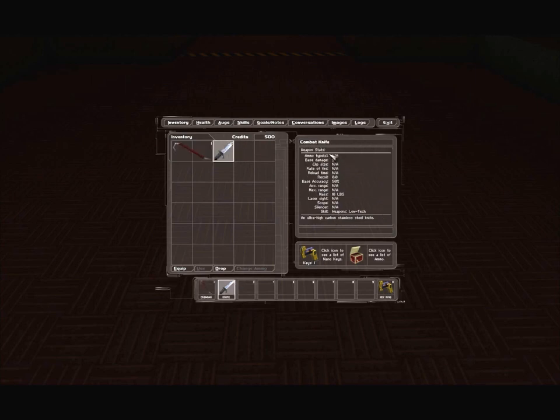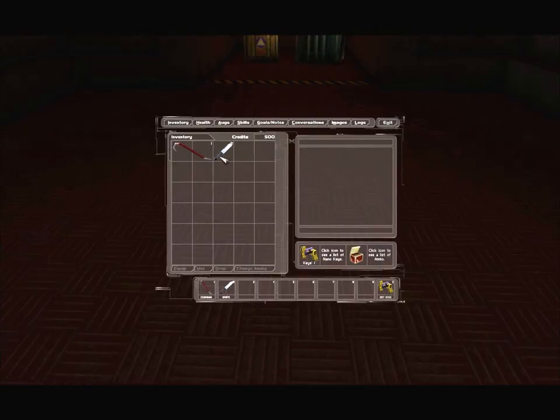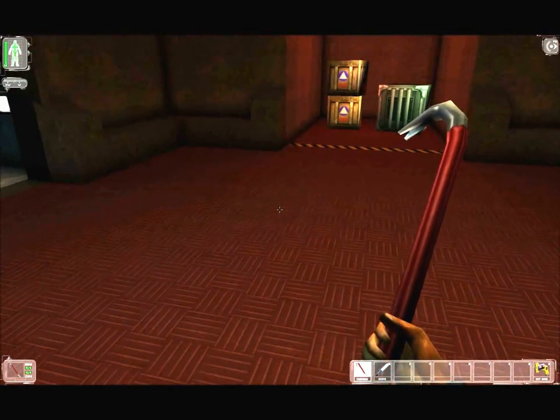And then the combat knife: base damage 5, mass 10 pounds, base accuracy 50%, governed by weapons low-tech. An ultra-high carbon stainless steel knife. The crowbar has higher base damage but takes up two inventory slots, while the knife only takes up one — that's worth noting. Let's break open these crates now. The general supply crate is destructible; the metal crate is indestructible.